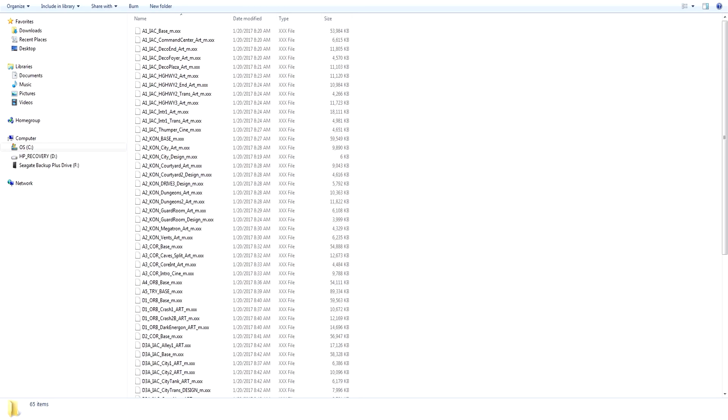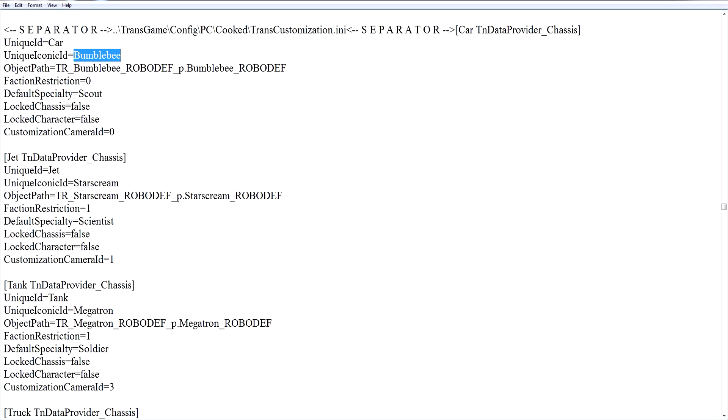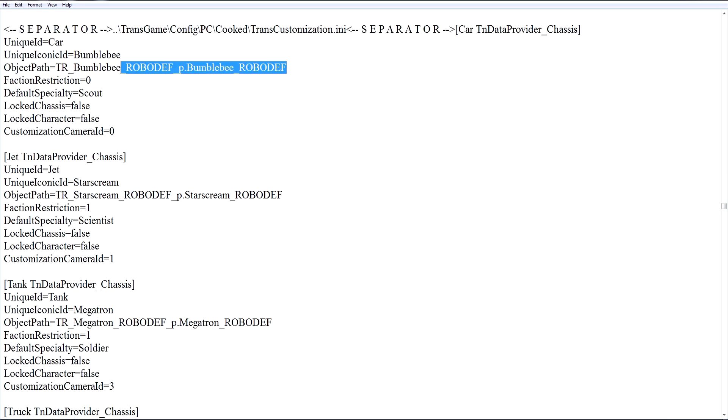Now let's head to our Colesed file. The first thing we want to do is replace a character in the A5 chapter with the Autobot Machine Gunner, so he'll be playable. So just for simplicity's sake, we'll go with Bumblebee. We can do that by replacing the Bumblebee Robodef file with that of the Machine Gunner, and save it — you've got that set. But we also want to place the Sniper, so there's still one more thing we need to do.